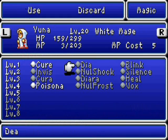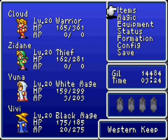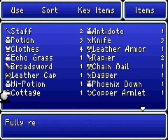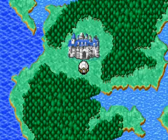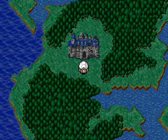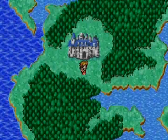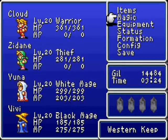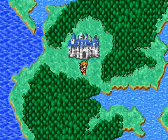I want to go ahead and — crap, that is not good. Do I have a tent? I thought I had a tent. I used it. I'll use a cottage on us. Got to plug up my charger — it's about to die. There we go. Alright, now I want to — yeah, she's got her mana back, everyone's good.